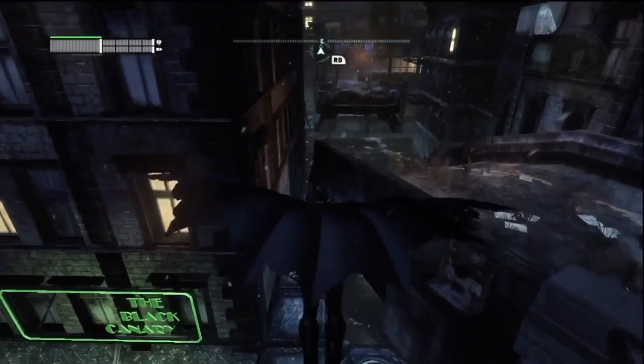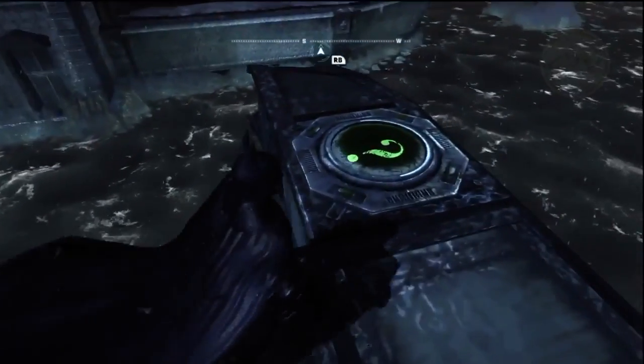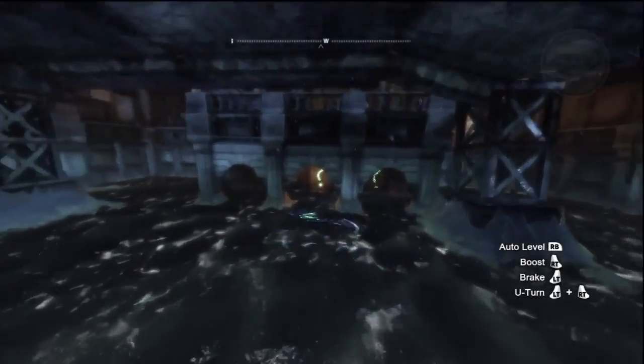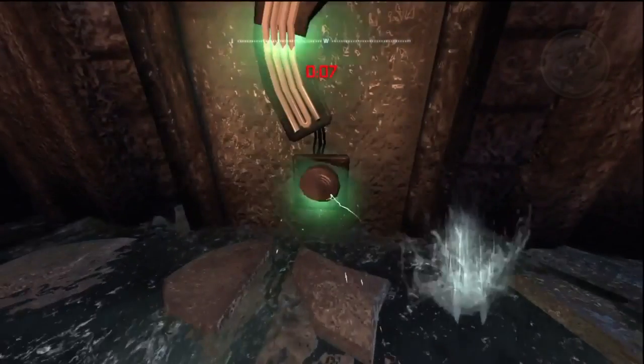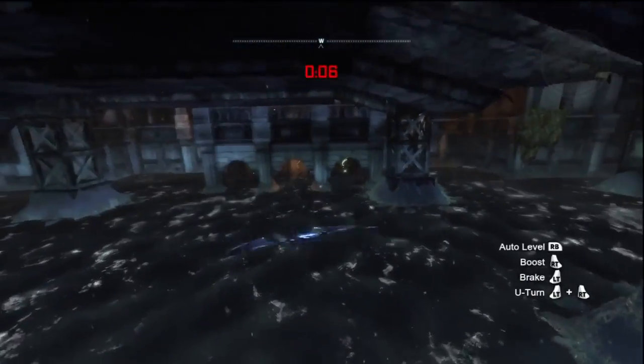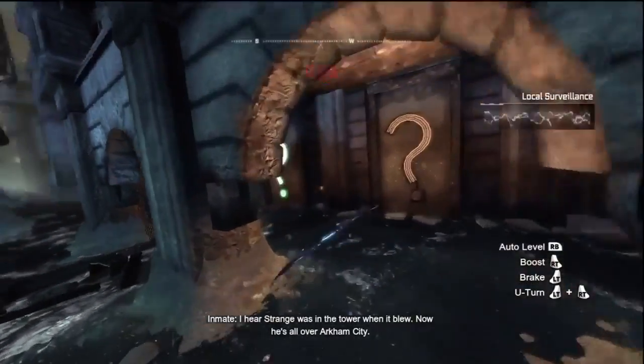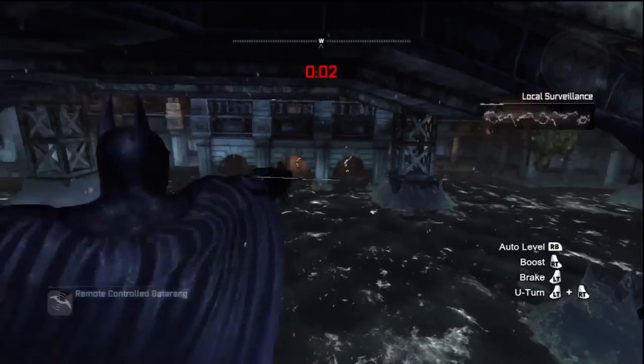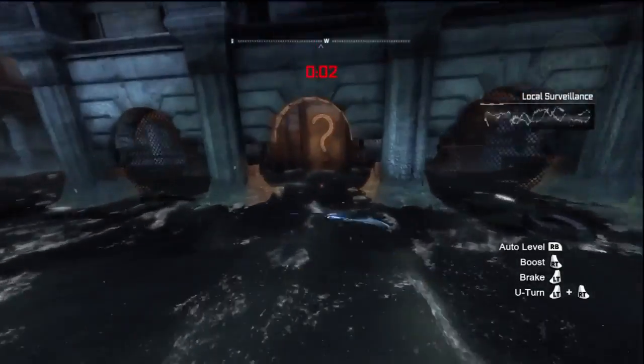Go to the collapsed bridge and go underneath — you're gonna see a pressure pad. Whip out your remote control batarang and you're gonna hit all three of the periods on these question marks. Use boost so you don't run out of time. Once you hit that third one it's gonna unlock the cage and you can get that trophy.